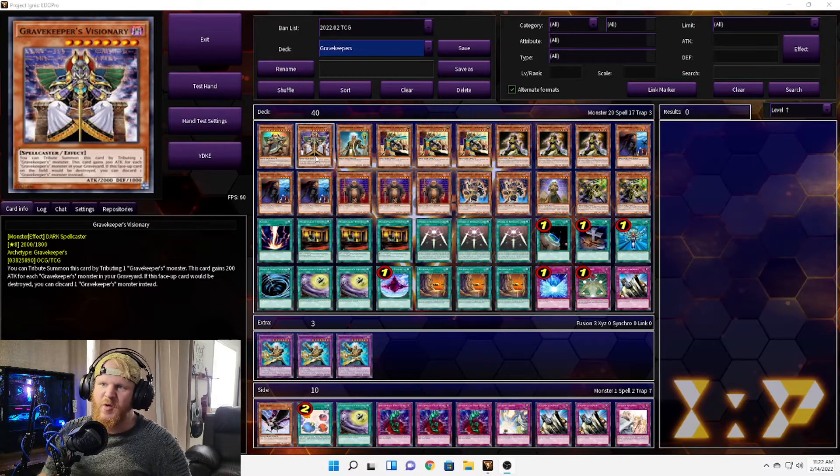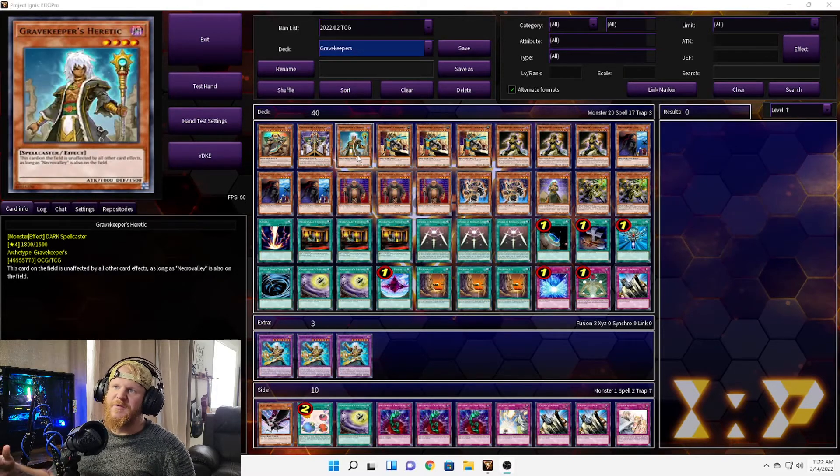Same kind of thing with Grave Keeper's Visionary — you can tribute summon it by tributing one Grave Keeper's monster. This card gains 200 attack for each Grave Keeper monster in your graveyard, so he can get pretty big, pretty fast. Then we have one Grave Keeper's Heretic, which is basically unaffected by all other card effects while Necro Valley is on the field.